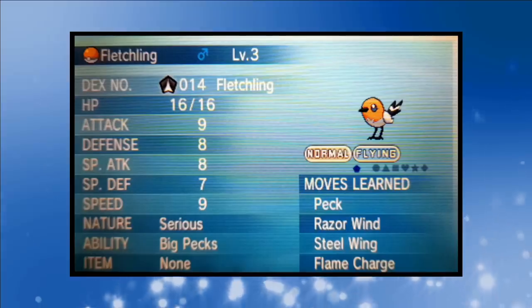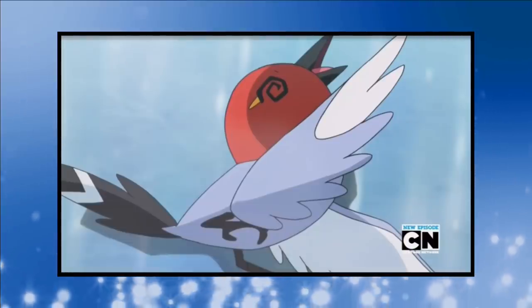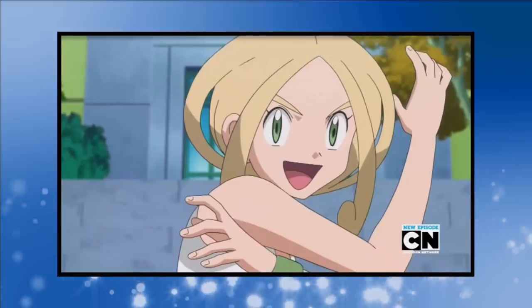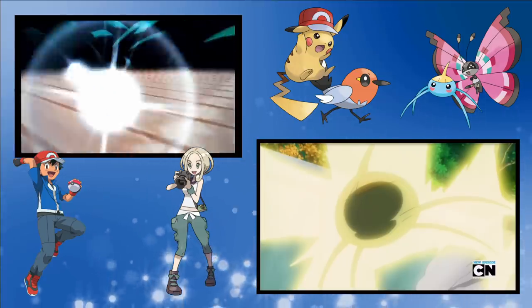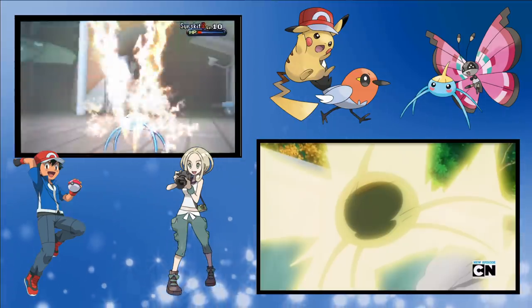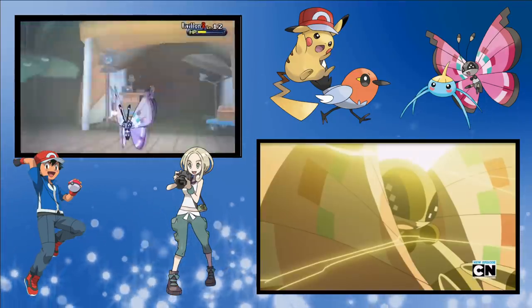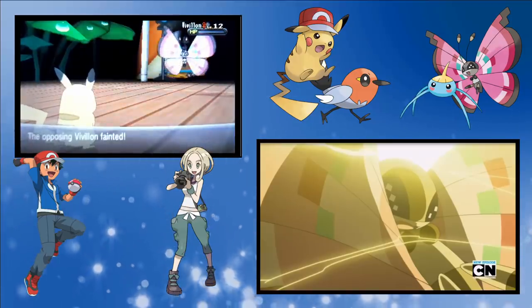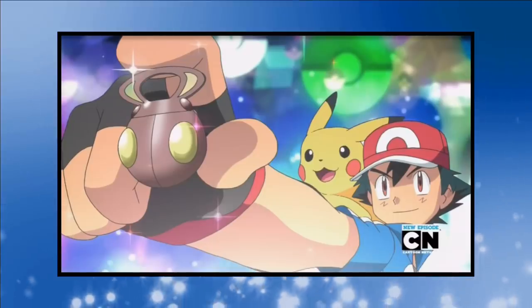That's all the setup out of the way, so let's move on to the first gym battle with Viola. Against the Santalune City gym leader, Ash chooses the duo of Pikachu and Fletchling. We're still pre-terrible save, so we're going to go through this one very quickly. Our face-off with Viola did play out very similarly to the anime version. Although Fletchling falls without making a big impact, Pikachu is there to pick up the slack, taking down Viola's Surskit and Vivillon with his electric-type attacks. That's good for the Bug Badge.